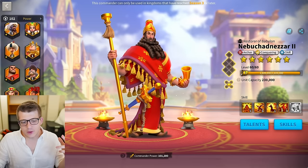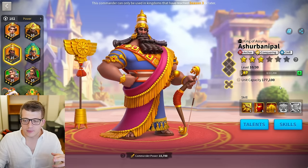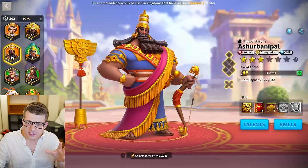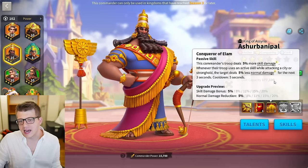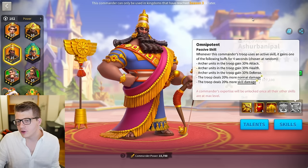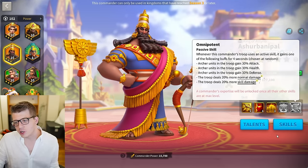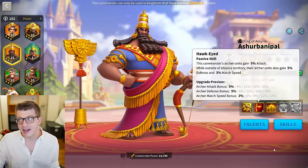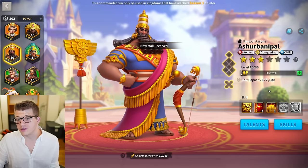The downside compared to Boudicca Prime is that you can guaranteed get a 5-5-5-1, whereas getting a 5-5-1-5 on Nebu means you'd probably have to use some skill resets. Probably not the place I'd use skill resets since he's so old. As for Ashurbanipal, the last two skills have some nice things but are tied to rally attack stats — you really want the expertise on Ashurbanipal for open field. If you have enough sculptures to expertise one commander, definitely go Ashurbanipal over Nebu. But for a budget build, go for Nebu.